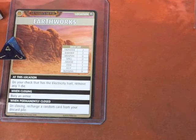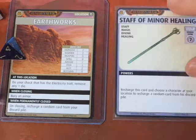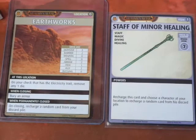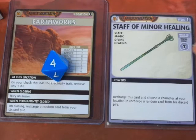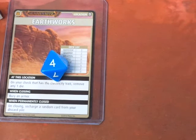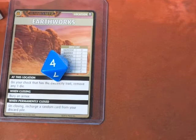Advancing the Blessings deck and exploring. We get a Staff of Minor Healing — Wisdom/Divine check. Drealm has a Divine of Wisdom plus 3. Rolling a D8 — we rolled a 4, so 4, 5, 6, 7. That's exactly what we needed. We can recharge this card and choose a character at our location to recharge a random card from the discard pile. The only card in our discard pile is the Blessing of the Elements, so we get that back. Drealm's hand looks good — we'll keep it.